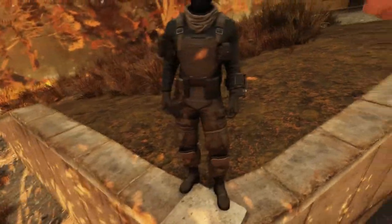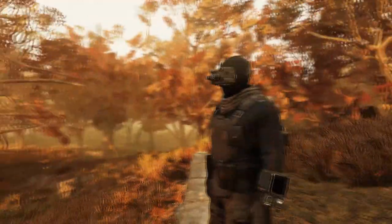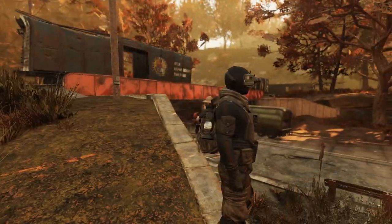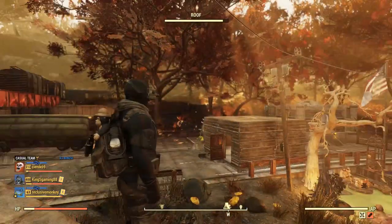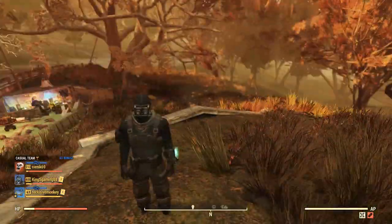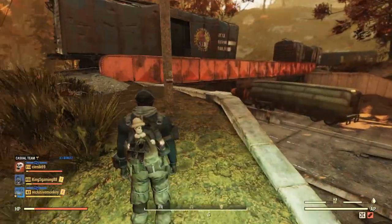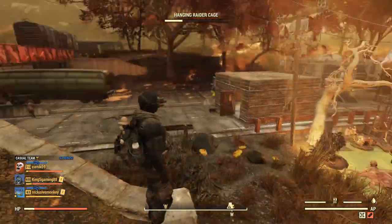It looks absolutely amazing — people love this outfit, I've heard nothing bad about it. And now we get our own night vision goggles as well. But if you go into first person, it won't give you the night vision effect. I wish you could turn it on, that would be really nice, but sadly that's not how it works. I can go into first person and turn on my Pip-Boy, but you can see it's only the Pip-Boy glowing, not the goggles. I wish you could actually go into night vision mode with these goggles on, but sadly that doesn't work.